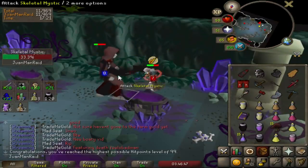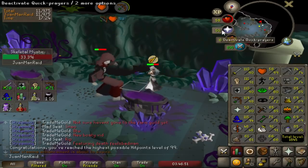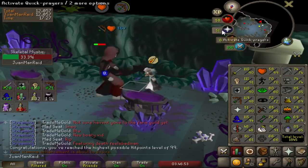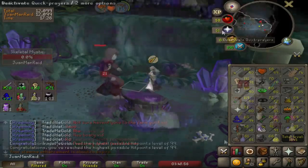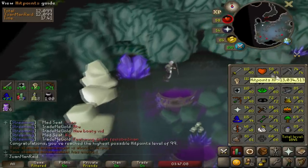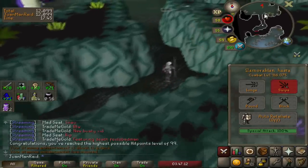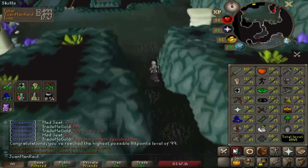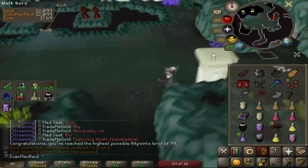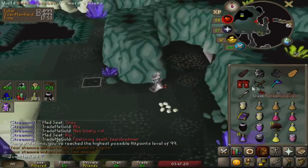I just hit 99 Hitpoints! Oh, crazy dude. I haven't been keeping up with my hit points. Looking back, yeah, it was definitely close for sure, but wow — I just got my first 99, and it finally pushed me to 116 combat. Holy shit. That's pretty cool, man, I'm not even gonna lie. First 99 on the account.